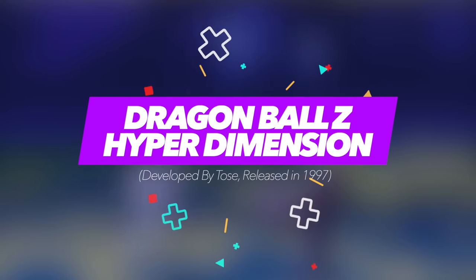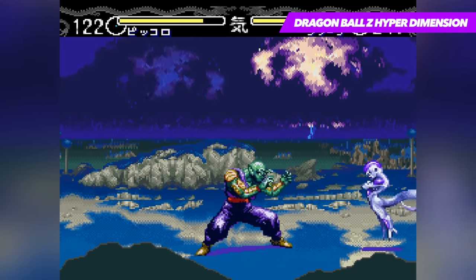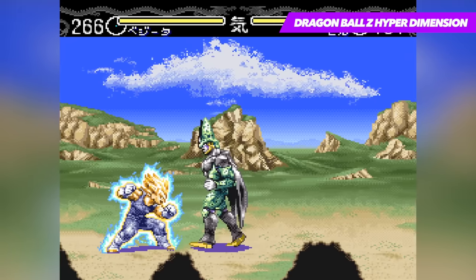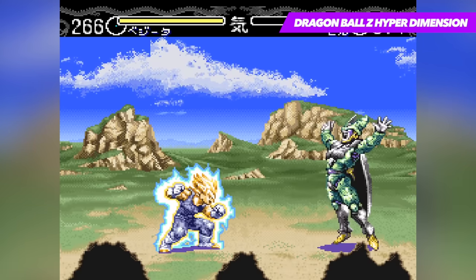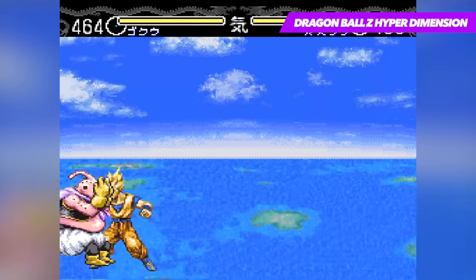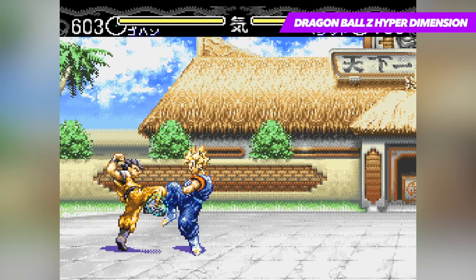Dragon Ball Z Hyper Dimension is quite easily one of the finest fighting games on the Super Nintendo, which unfortunately never made its way outside of Japan and Europe. It closely follows the events of the anime and pits the player against a range of characters from the show. Like many fighting games, each of them are given a specific set of moves and powerful combos that can be executed in the same style of Street Fighter, by rolling or pushing different directions in combination with the attack buttons. Because of this, the game is incredibly easy to pick up and play, allowing players of all skill levels to grab a piece of the action.